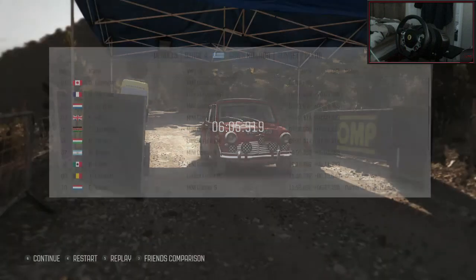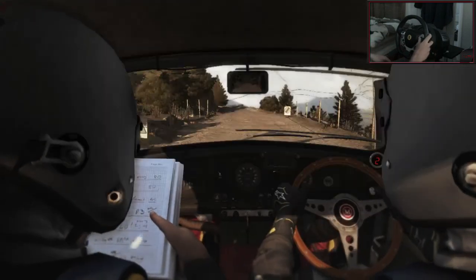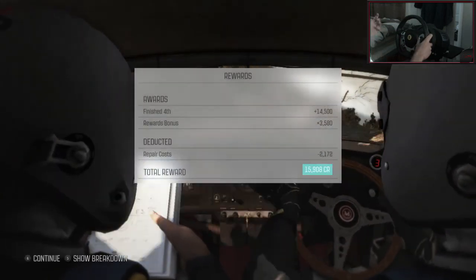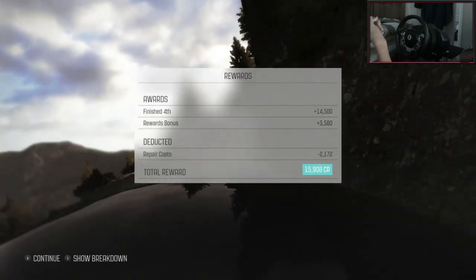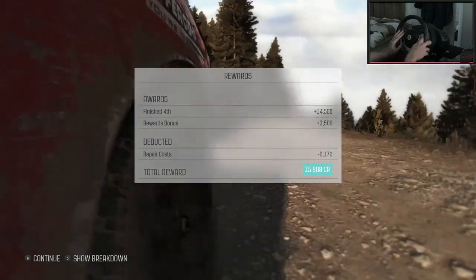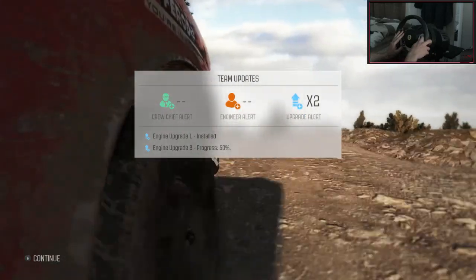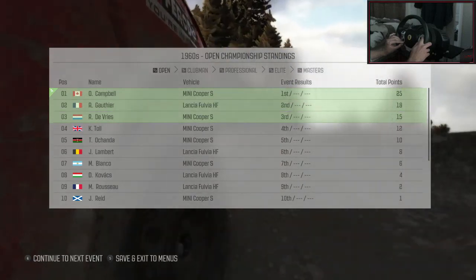Apart from that one mess up we did have — unfortunately we did mess up, which was quite annoying, because we were actually having a really good run there. We're still in 4th place, which is really good actually. I'm happy to hold that position. The person in 5th place is actually quite far behind, so I feel we've got 4th place pretty much nailed down. And that is all of that championship done now — we've done all 4 stages. We finished 4th, which got us 14,500. Rewards bonus plus 3,580. Repair costs were minus 2,000. So we got a total reward of 15,000 credits. We cannot complain about that. Engine upgrade 1 installed. Engine upgrade 2 progress 50%. We're halfway to that 50% life. So let's continue to the next event, see where we're heading in life.